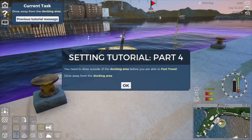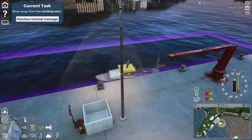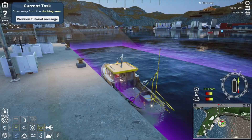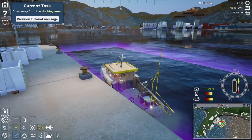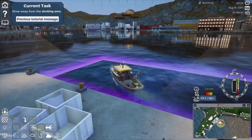You need to drive outside of the docking area before you are able to fast travel. Drive away from the docking area - I can do that. I'm at my station, there I am, I see my orange jumpsuit. We're just going to start the smoke generator and pull away. Bumped into something - we didn't get any fuel but that's okay.